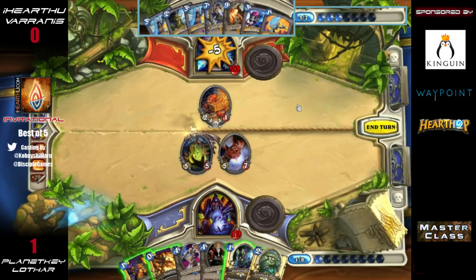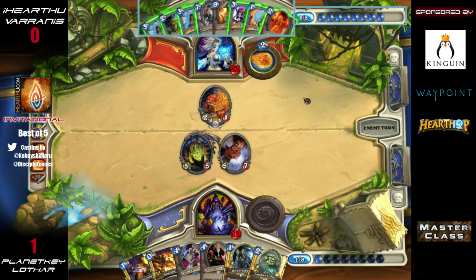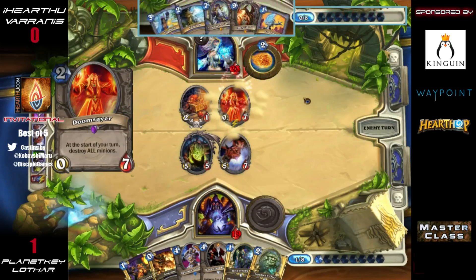Varanus is very happy about how things have gone. This is a really atypical Zoo game — we haven't seen anything this slow for a very long time. The Doomsayer is not a great draw here though, and he doesn't have a great way to deal with either of these minions. He might even want to drop a Fireball on the Doomguard if he had one. He plays the Doomsayer to buy himself a potential seven health and protect his face, knowing he can win even without killing those two minions.